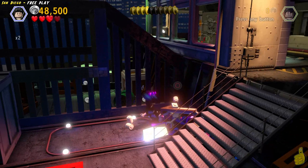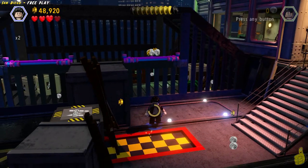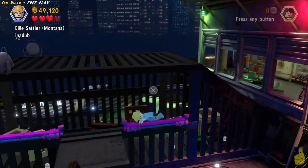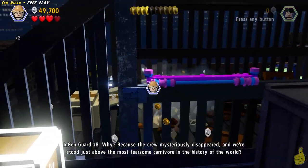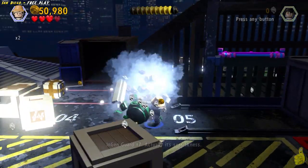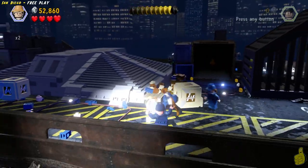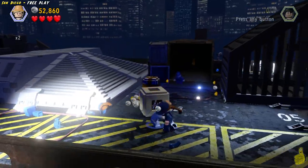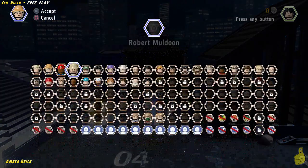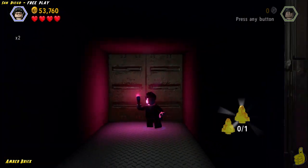We make our way down, and you probably remember this from the story — there's a box with build-it bricks that makes an agility spot of some kind. We're going to jump over it and do the old tuck and roll. We smash the rest of the guys over here, and a couple come out of that dark container in the back with something glowing in there. We're going to switch to a character that has the ability to go into dark areas and grab that amber brick. Pretty awesome!